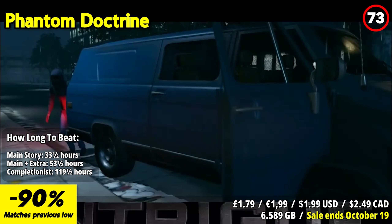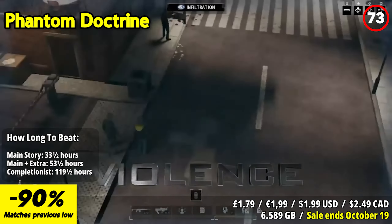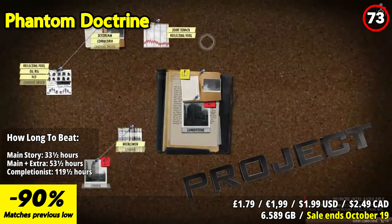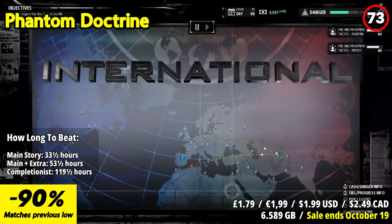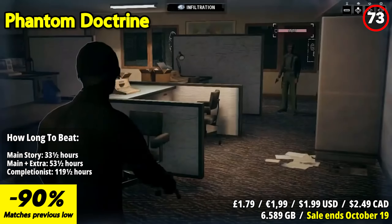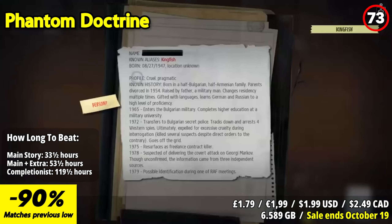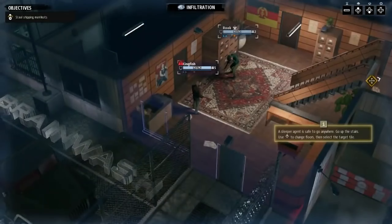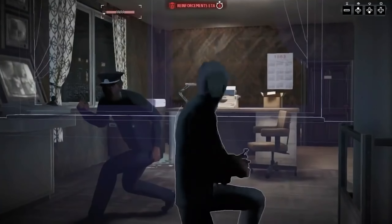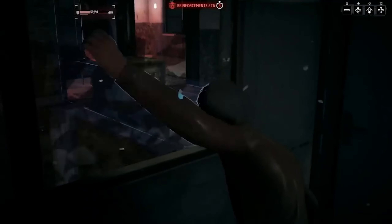Phantom Doctrine is a gripping and tactical espionage game that immerses players in a world of covert operations, conspiracy, and Cold War-era espionage. In this game, you lead a top-secret organization tasked with uncovering a global conspiracy while managing your agents, resources, and intelligence. One of the standout features is its deep and intricate narrative set against the backdrop of the Cold War. The game weaves a complex and engaging story of espionage and political intrigue, and as the leader of a secretive organization, you'll delve into a web of conspiracy and make choices that impact the course of the narrative.